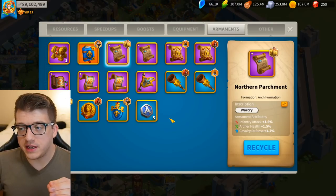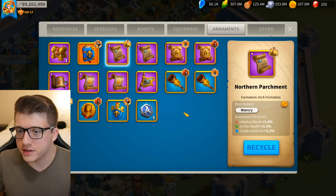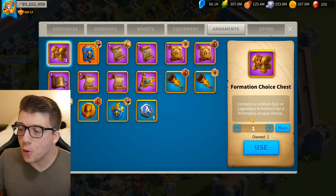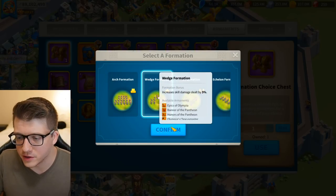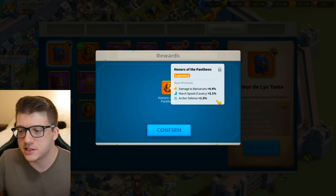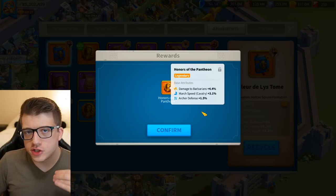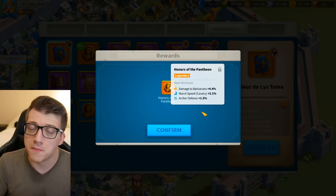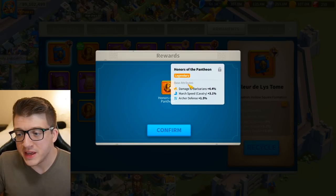The first good thing about the armament system is that the different stats on these armaments are pretty random — the range is pretty large and you can get really good stats or absolute garbage. If we open up a formation choice chest and pick wedge, which everybody knows is the best open field option, you hit confirm and boom — we got something legendary and it looks like... okay, it's mostly garbage. This is pretty much trash.